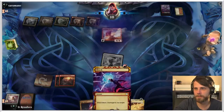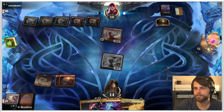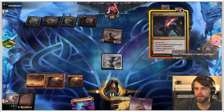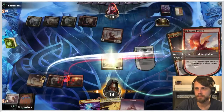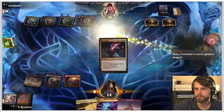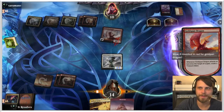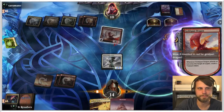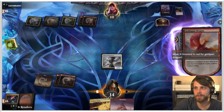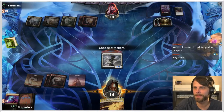We can double up Rip Apart and Shock, which still powers up the Lumamancer. If we draw a white source we can Defiant Strike as well. Let's Rip Apart — I'll double up on this. They get a lot of mana from it though. They invest in red for Goldspan Dragon — they're just going to sacrifice it. We still get the power boost, which is nice, and now they at least don't have a Goldspan Dragon.